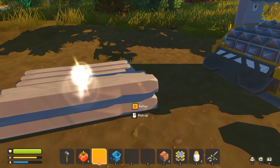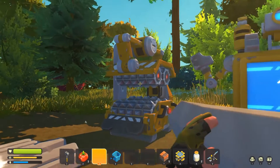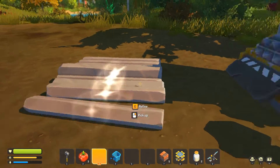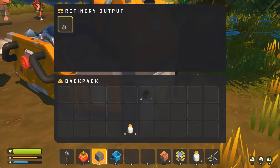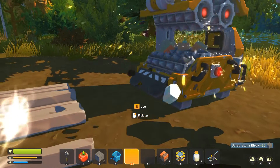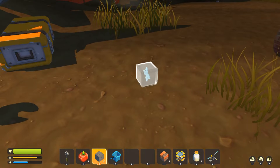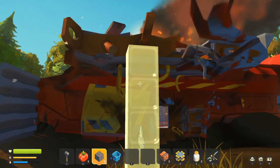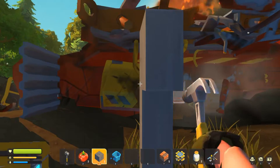We are dealing with some problems with yield storage. The nice thing is we can put stuff on the ground, and when we put stuff on the ground — like we did with these metal pieces — they do not despawn. So we can potentially, once we have a base, just make shelves and put stuff on shelves, which will help a little bit.